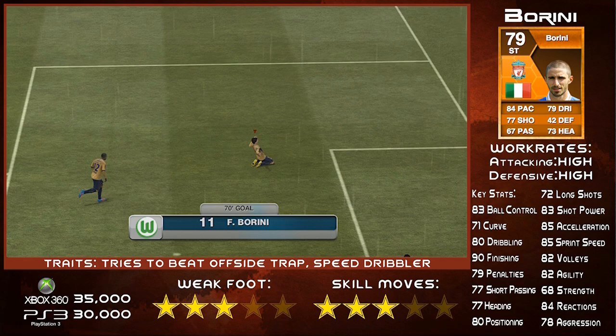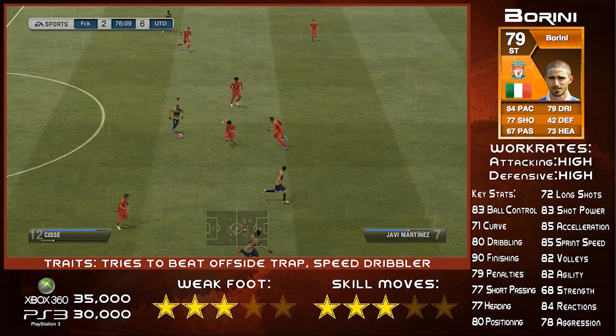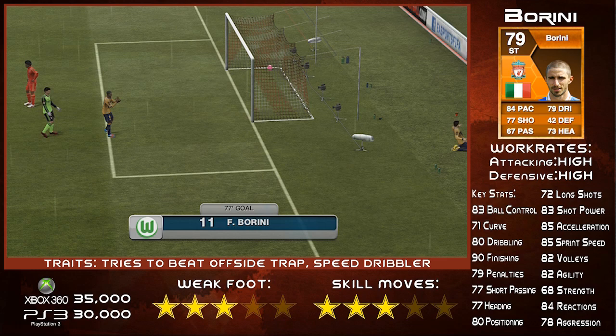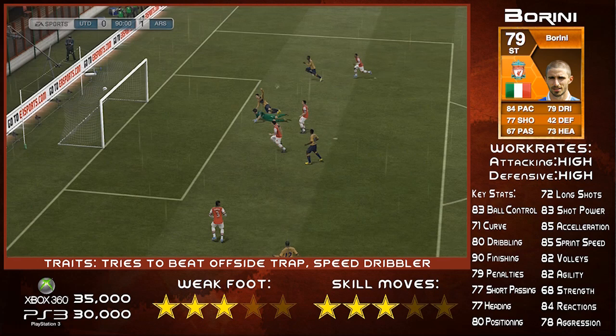He's got some really nice traits as well. I love the tries-to-beat-offside-trap trait — I think that's really good. And the speed dribbler is why his dribbling feels so good; a lot of people have commented on that. Because he can keep hold of the ball — he's got decent dribbling stats anyway with 83 ball control and 80 dribbling. But that speed dribbler trait means he can keep it while running very close to his feet and rides challenges quite well while dribbling. He's got good heading as well.